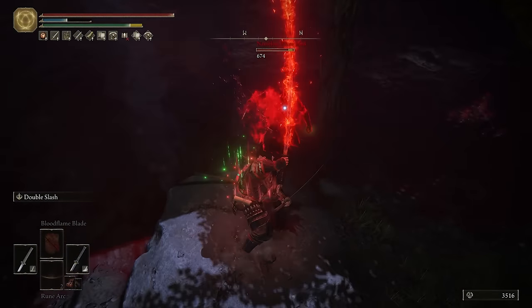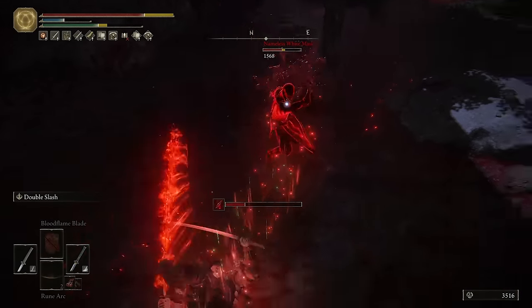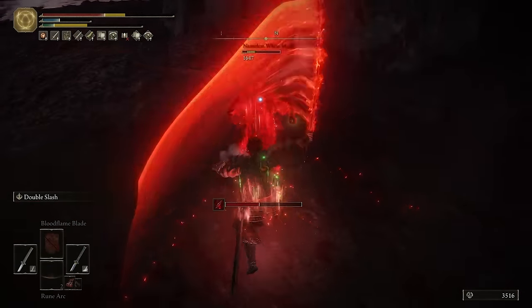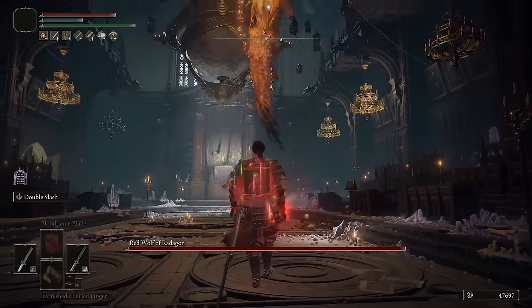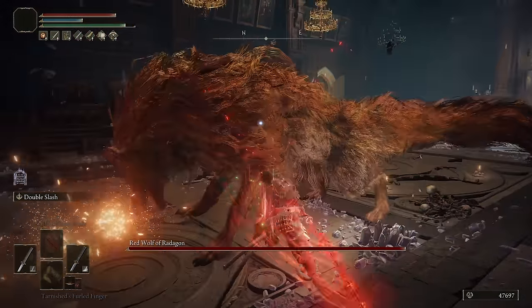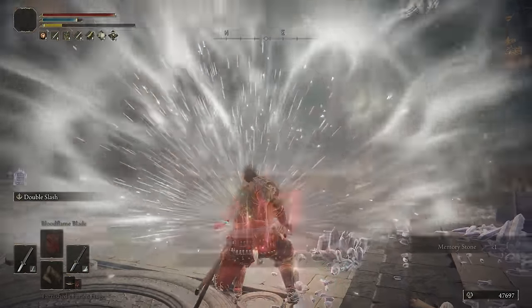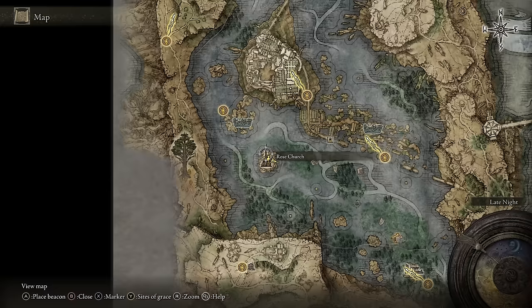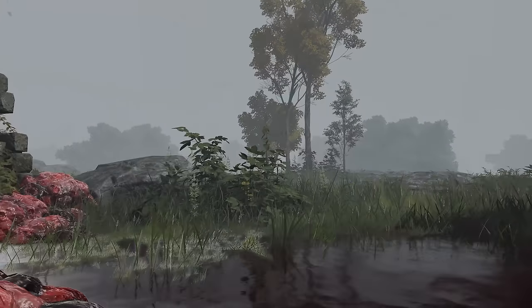This approach is more efficient at triggering Blood Loss since you don't always have the luxury of standing next to an enemy repeatedly attacking it. Triggering the Blood Loss effect deals around 15% of your target's maximum HP plus 100–200 extra damage. For bosses like Margit it is around 10% of their maximum HP. The Blood Flame Blade Incantation drops from a teardrop scarab very close to Rose Church in Liurnia of the Lakes.